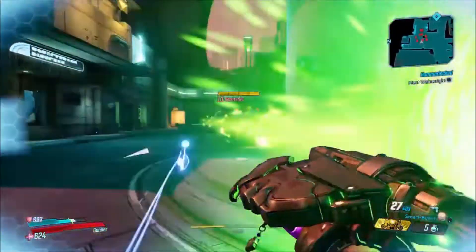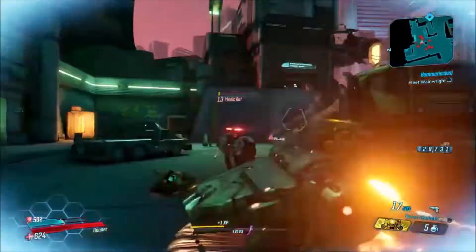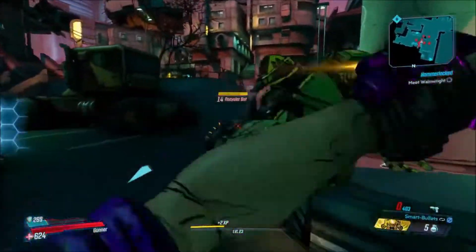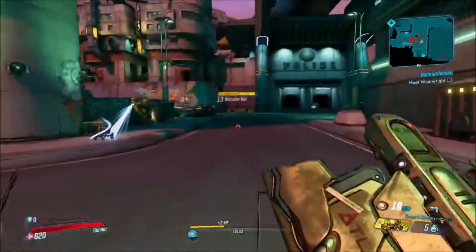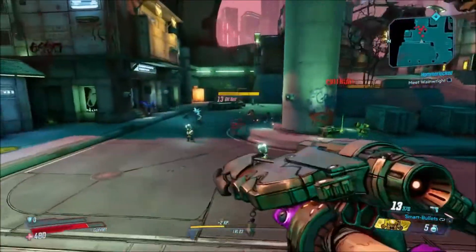Whenever all my stuff was processing I decided to run the farm one more time, and I actually ended up getting the orange shotgun, which you guys will see in a minute. Basically you just go around and fight the robots — the robots are kind of annoying — and then you've got the little Morty knockoffs running around too.